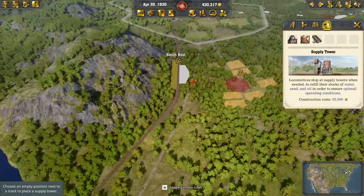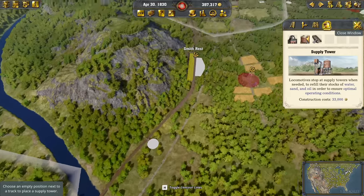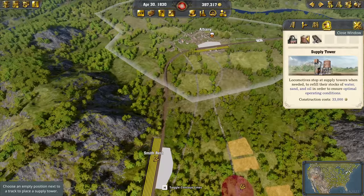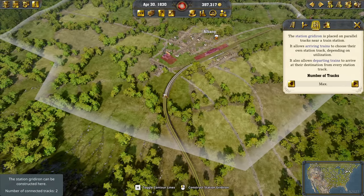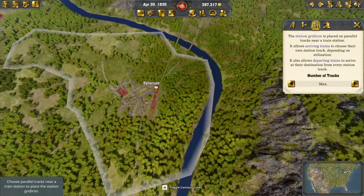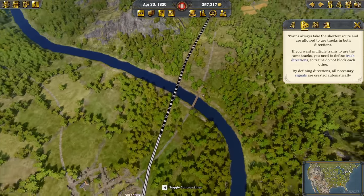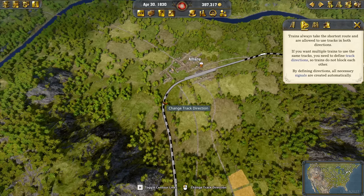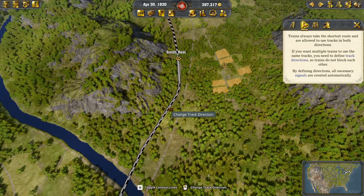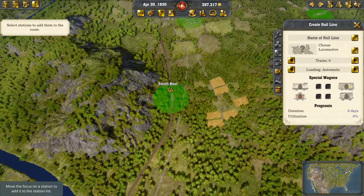Next up, of course, another supply tower. One is enough — let's just have one here somewhere. No maintenance for now, but we'll probably need to do some maintenance again soon. A gridiron — of course we need to exchange tracks there. And also one down here in Syracuse. Let's make sure that we have this one going up and this one going down, so those locomotives take the right tracks back and forth.